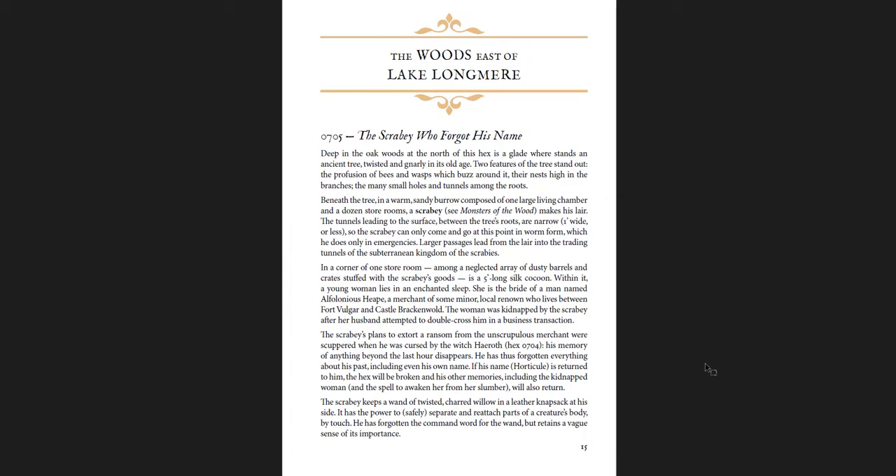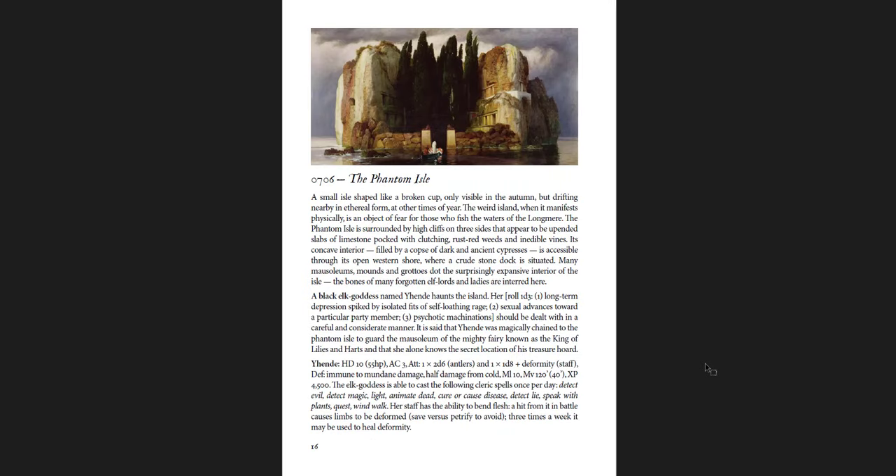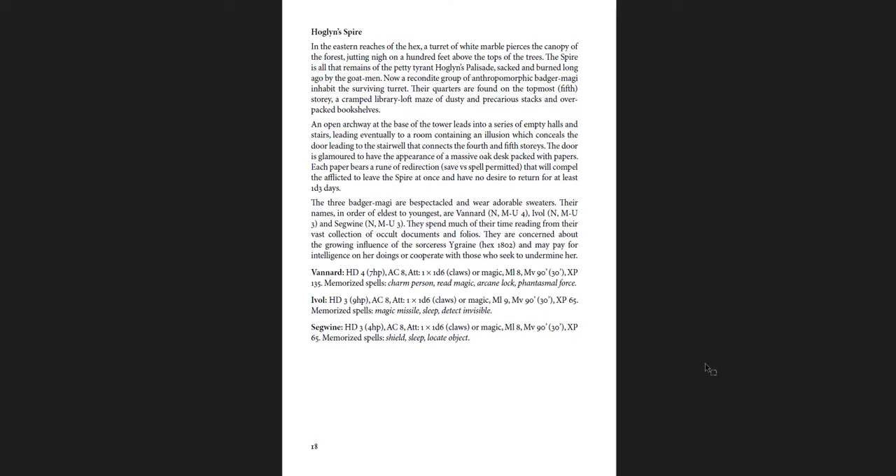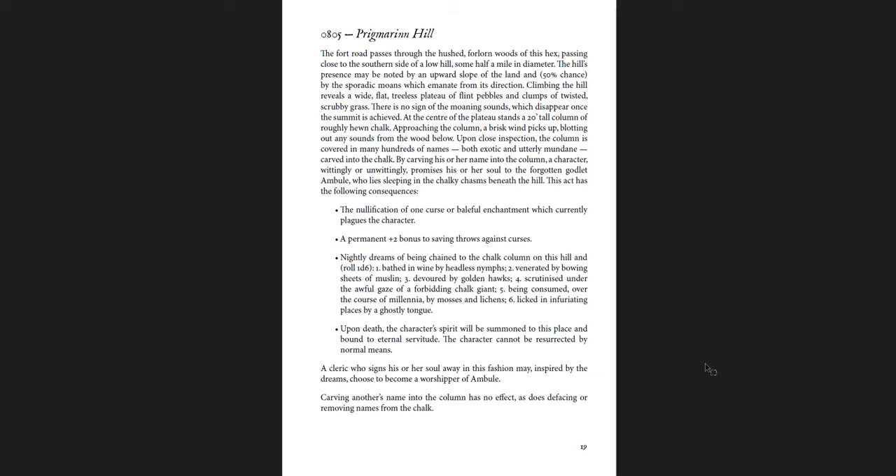The woods east of Lake Longmere — now you have a bit more expansion of the places here. There's the Scrabby who forgot his name, the Phantom Isle with a great piece of art, a black elk goddess named Yenda who haunts the island. The Spire and the Summer Stone, the Sage Stone — all who enter the glade must save versus spells or be overcome. Hoagland Spire with three badger magi who are bespectacled and wear adorable sweaters, concerned about the growing influence of the sorceress Ygrane.